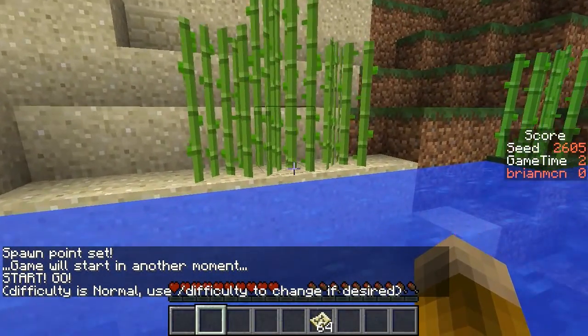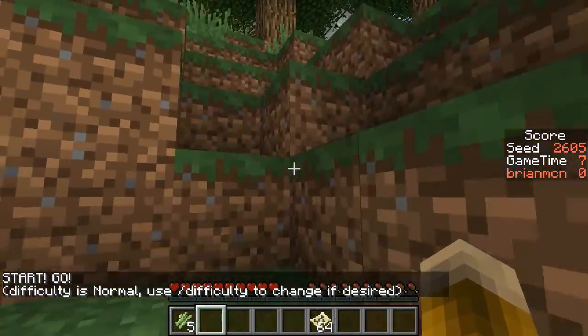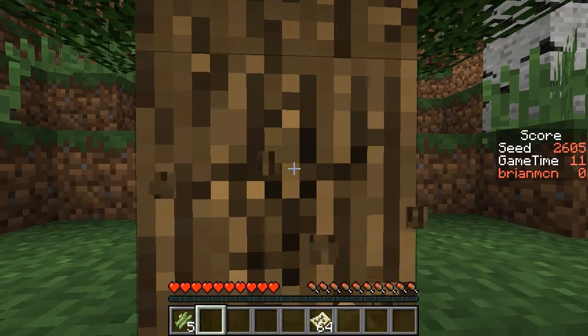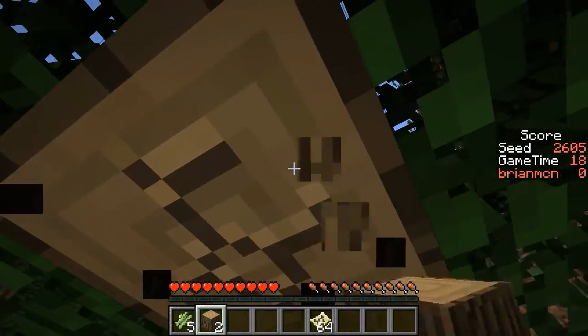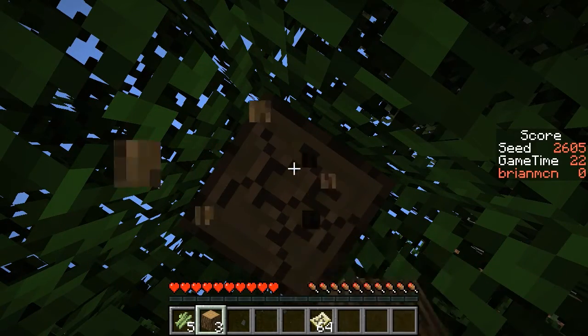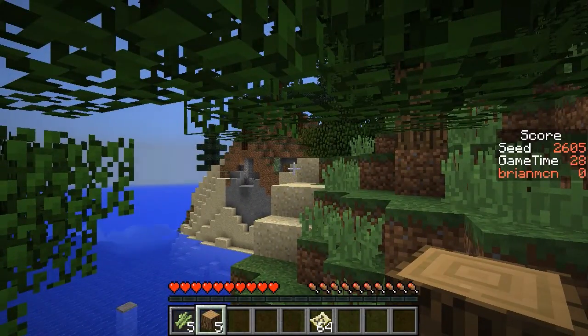I'm going to avoid immediately going by the dungeon to try not to spawn any bad guys there, and instead we'll come up and knock down some of these trees to get things started. Get a little bit of tools. There are cows here, but I think this is going to be a quick enough card that I might not even bother trying to get any food. I need some extra wood to make the bowls for the mushroom stew.